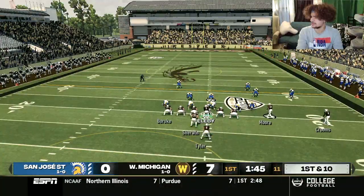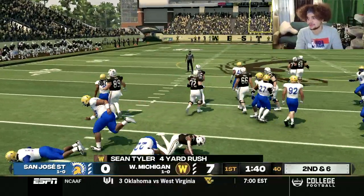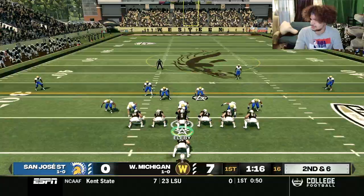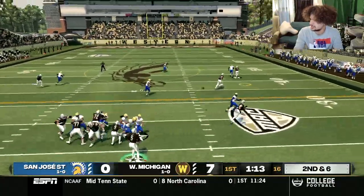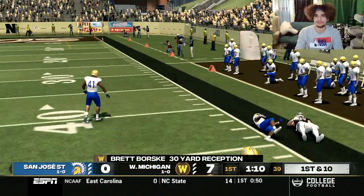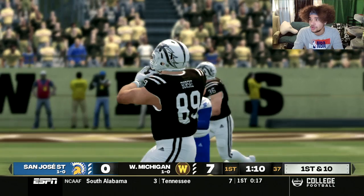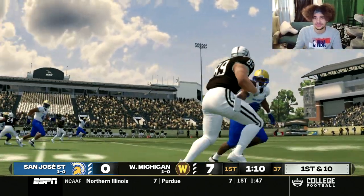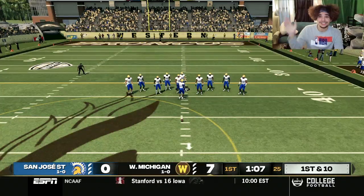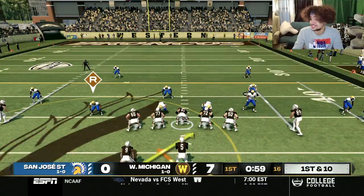A run to Tyler on the left side gets four yards. On second and six, Brett Borski — I'll take full responsibility for calling him Brett Borsk all last game, I'm still getting familiar with the roster — gets a big first down on a gain of 30 yards, shoved out of bounds. I'm going to get a read option here. LB and Tyler are the options — it's going to be a keeper all the way for an 11-yard rush by Caleb Ellaby. Buster Bronco is feeling it.